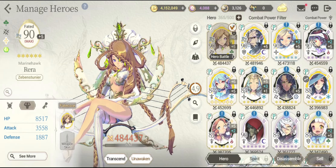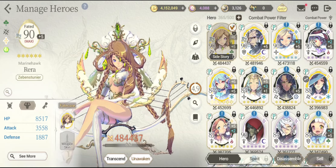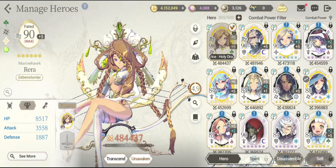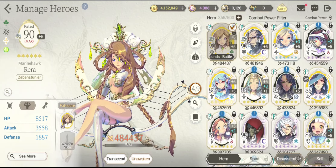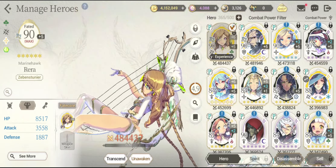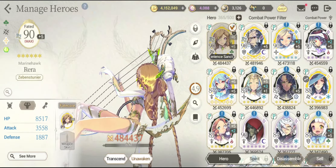That is a humongous amount of stat change right there. If you really want to stay in the current meta of PvP battles, or if you want to have a good time dealing with the insanely hard PvE content recently introduced — like chapter 11 and the path of trials — you really need to awaken your hero units, or else you will not be able to compete. So please do it, it's really worth it. The R1 icon is now displayed on my Fatecourera's icon confirming she is awakened.